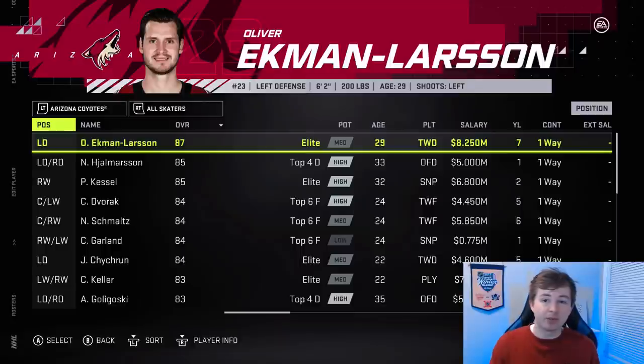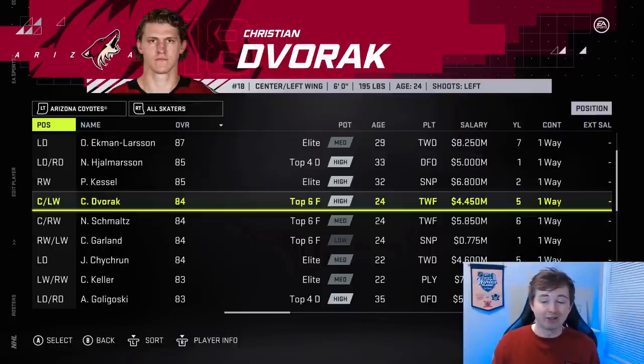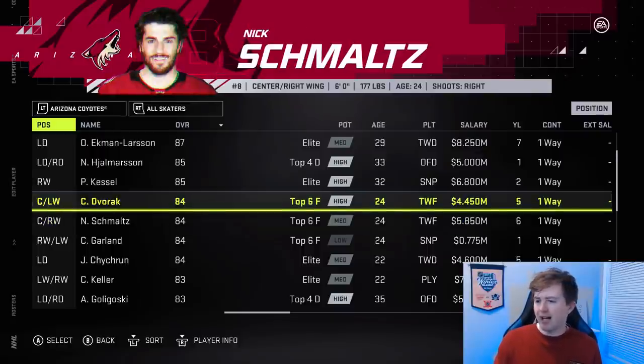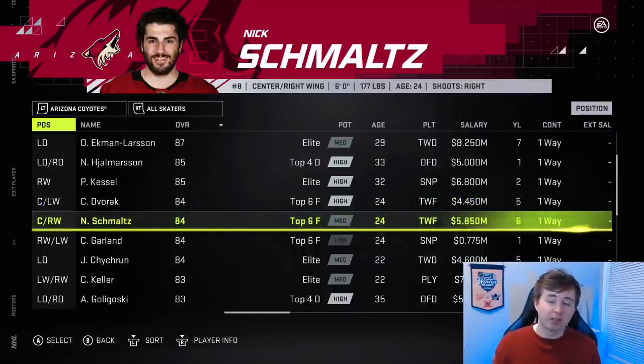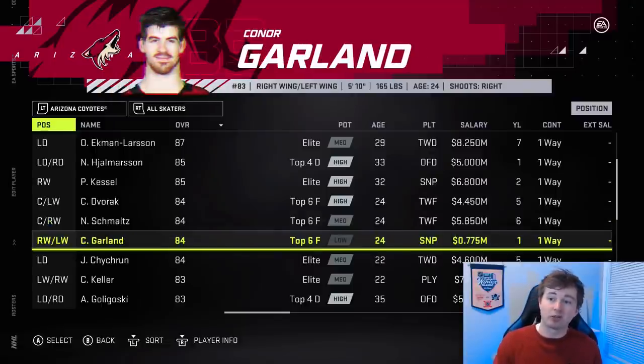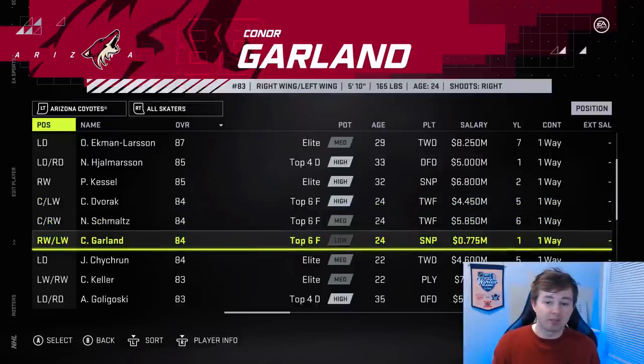Arizona Coyotes are actually playing pretty well right now, so they've gotten some good upgrades. Christian Dvorak — he's actually on my fantasy team, he's killing it, averaging over a point per game — is now 84 up from 83, and I think his potential might be a potential upgrade as well from medium top six. Schmaltz got an upgrade as well, same thing, 83 to 84. Same goes for Conor Garland, exact same thing, up from 83 to 84. You can see Garland has low top six, Schmaltz medium, Dvorak high. Honestly, I think those potentials are actually pretty spot on.